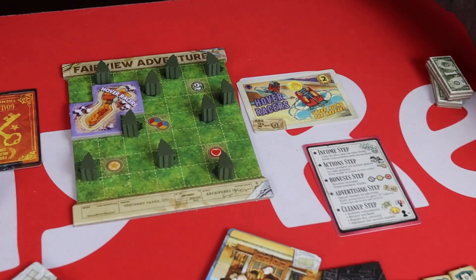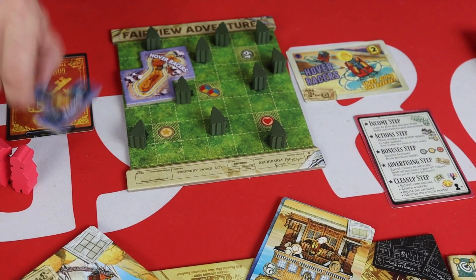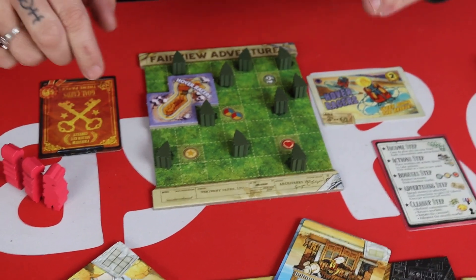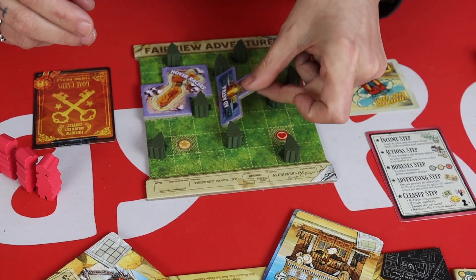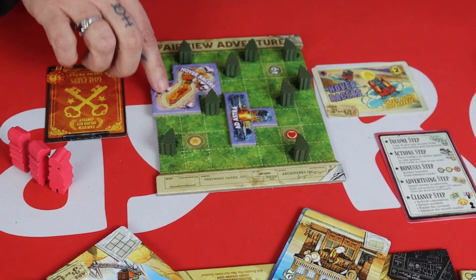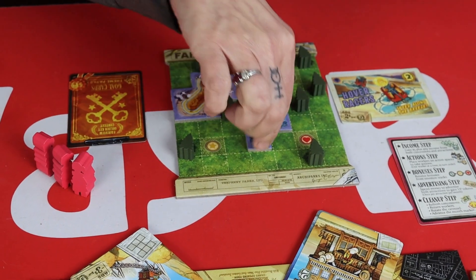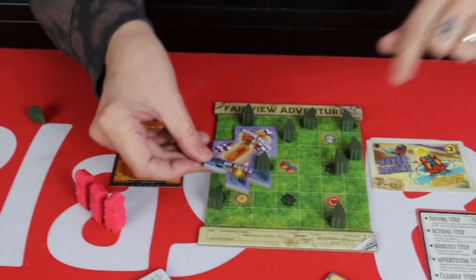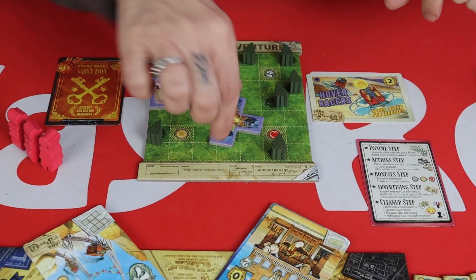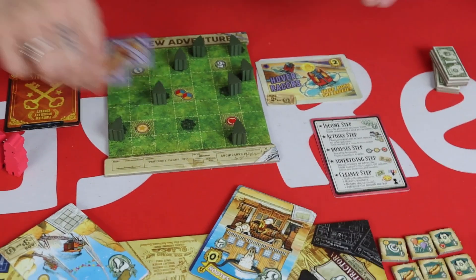When you place a tile you can't overlap them, and you can't overhang the board. The one important thing to note is you cannot place a tile so that it's next to another tile — that's a big no-no. However, you can place it so that they touch diagonally. So you could put it there, you couldn't put it there — a nice little diagonal kiss is fine. So that is how you place tiles.